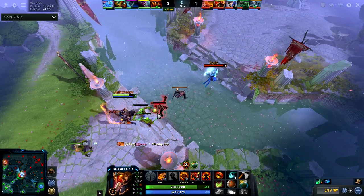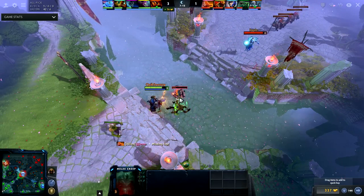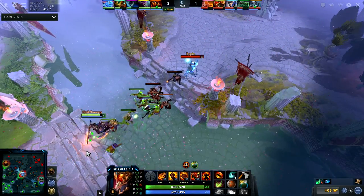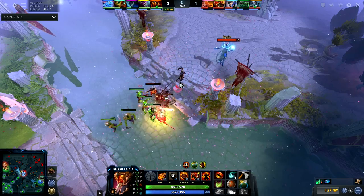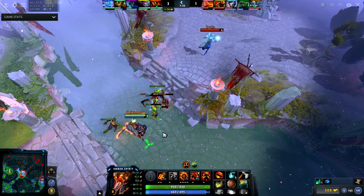I actually could have killed him right now looking back on it, because I'm level eight and he's level six, and I have three remnants. I think I might actually get the kill here — I don't remember exactly what I was thinking at the time. Yeah, I think if the Sleight of Fist would have hit and I could have used Searing Chains, maybe I would have gotten a kill.